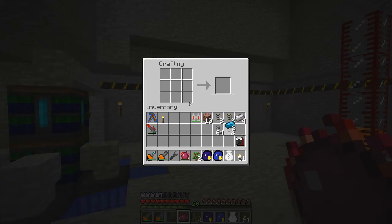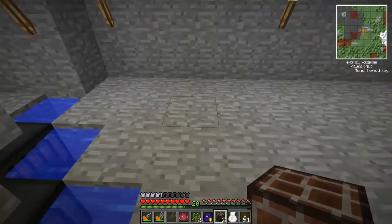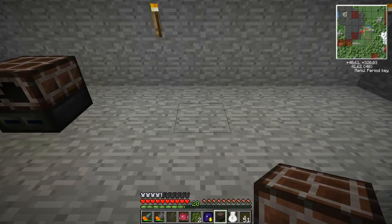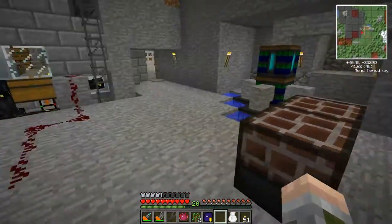First of all I'm going to craft two of these. These are the blue-electric alloy furnaces. Let's take two of these. We can place them down. I'm going to need to have some space between them. I suppose I could put them like so. Yeah, that'll do.